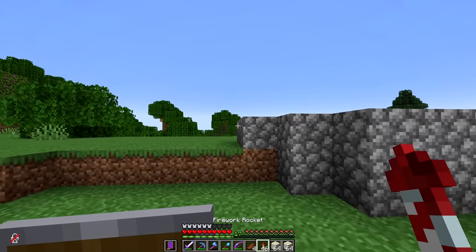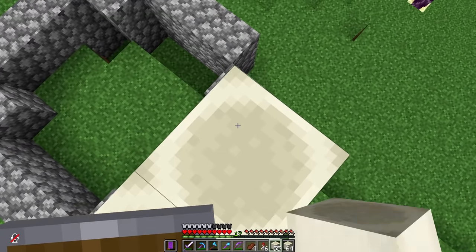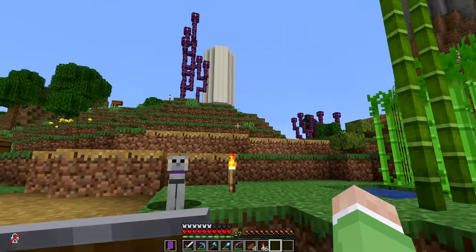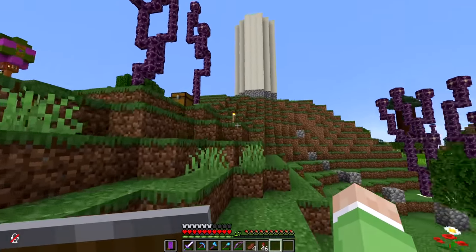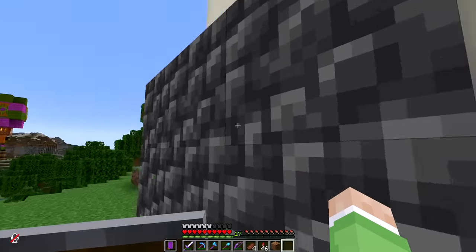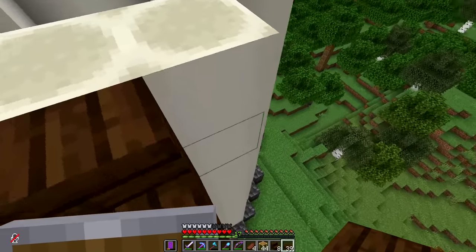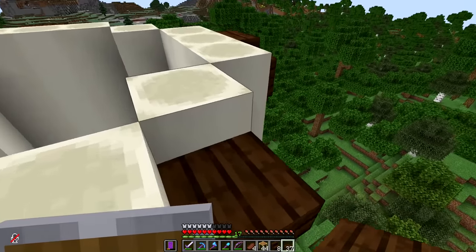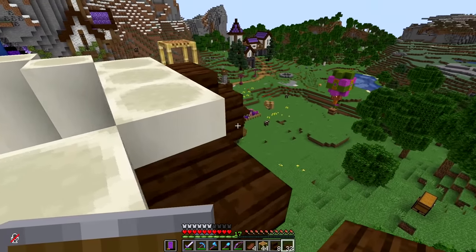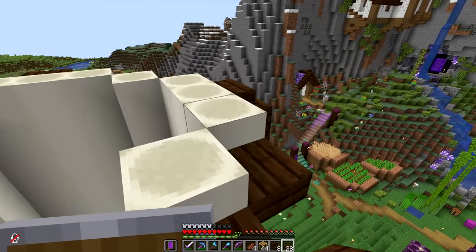These towers are going to act sort of like watchtowers for the entire general area, and I have a bunch of access to bone block because of my skeleton farm so I think I'm going to make use of that here. I'm loving these darker cobbled blocks for the actual edge — it makes it pop so much. This is actually a tower I've built before, but I built it on the Legacy SMP which was an SMP I didn't end up finishing, so I thought I would do it justice and build it here on Empires because it fits our theme so incredibly well.